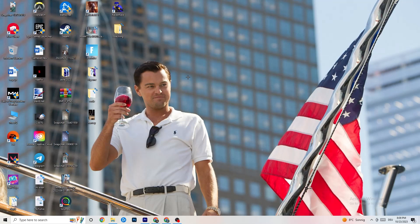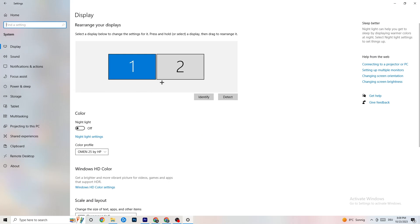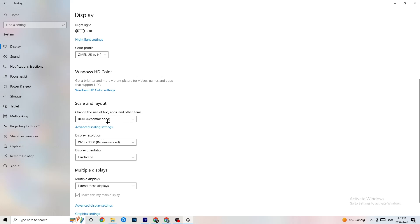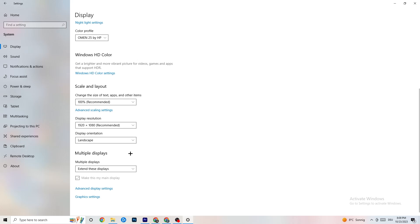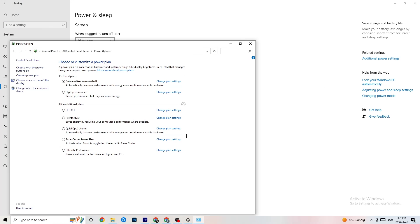Now navigate to the Windows Settings from the bottom-left corner. Click on 'System.' Identify your main monitor, then scroll down and change the display scale to 100% as recommended. Make sure your display resolution matches your in-game resolution to help reduce crashing. Then go to 'Power and sleep,' click 'Additional power settings,' and try either Balanced or High Performance — check which works better for your system.